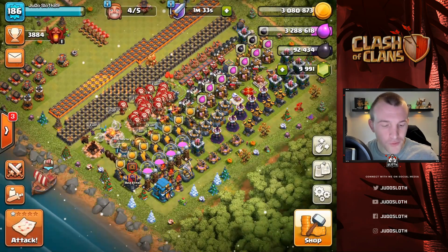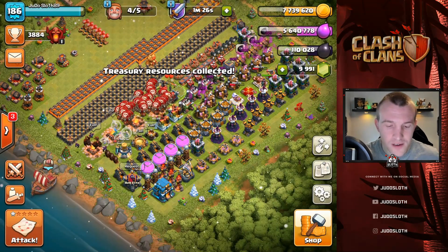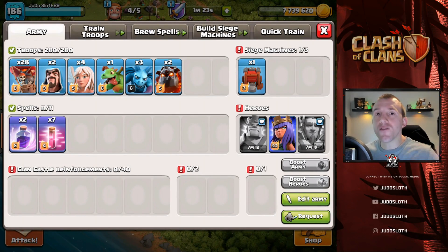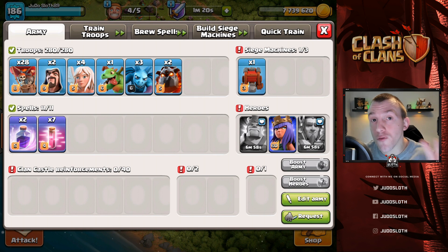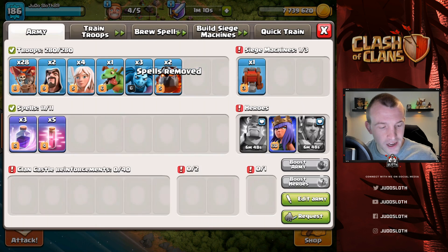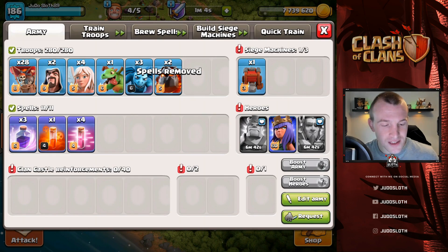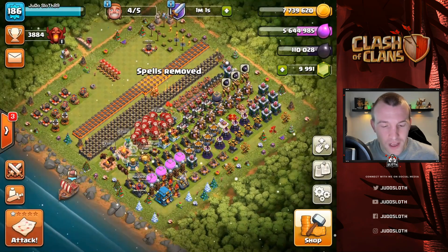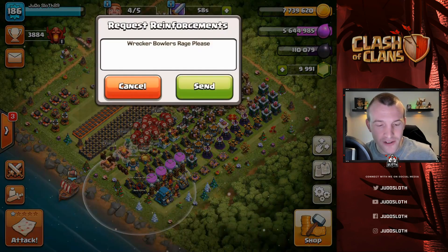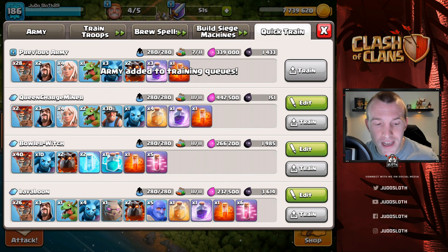I'll get one more raid in this episode and then we'll wrap it up and discuss upgrades for the next episode. That was a nice little raid to get all of that loot - always nice when it's just easy like that. Level one walls and the star bonus - beautiful stuff. Let me know in the comments if you guys waste spell slots too. We've got seven haste so we have to drop three of them anyway - so frustrating, just fix it. That's the spell composition we need - five minutes before the king and warden is ready so let's go ahead and request.